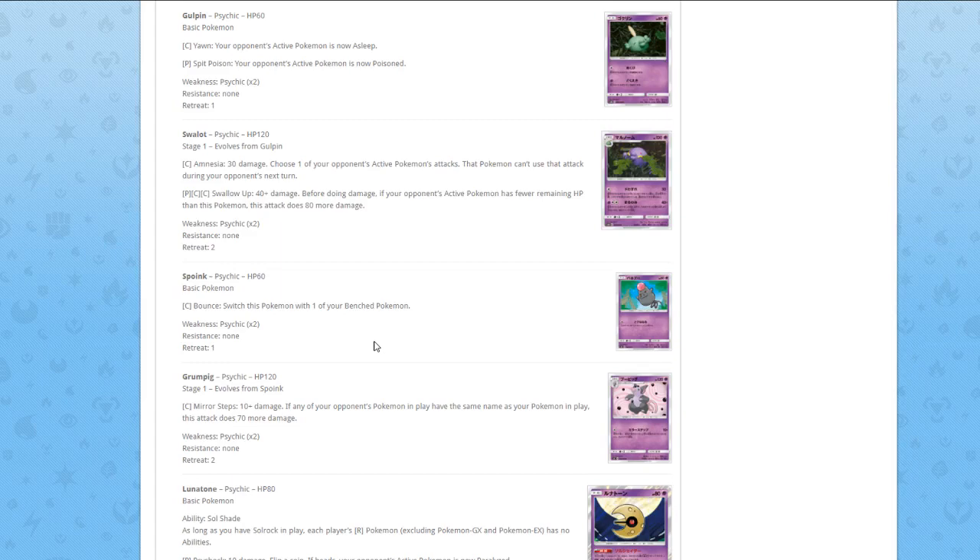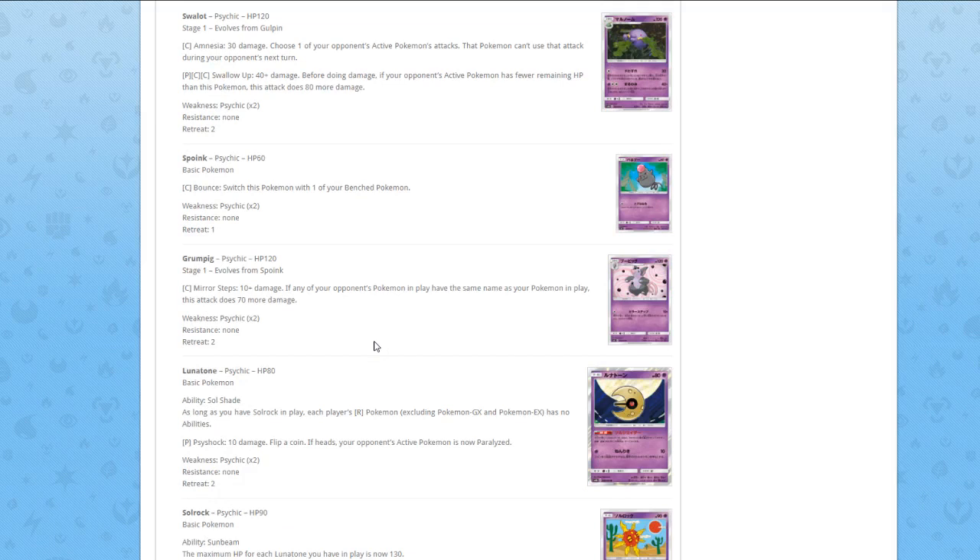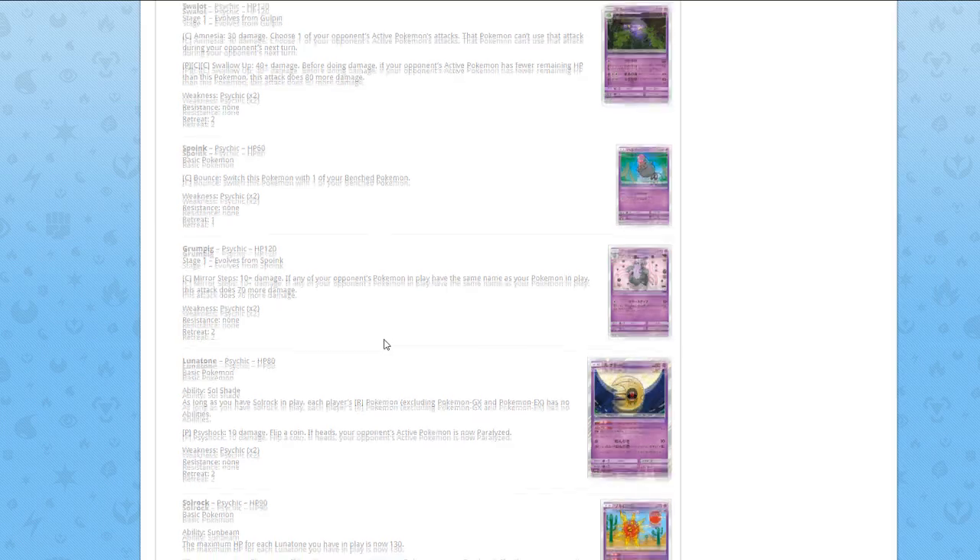Spoink — basic Pokémon, Bounce: switch one of your opponent's benched Pokémon with the active. Classic basic attack. For Grumpig, one Colorless Mirror Steps: 10 damage, if any of your opponent's Pokémon in play have the same name, those Pokémon take 70 more damage. No, let's just move on.